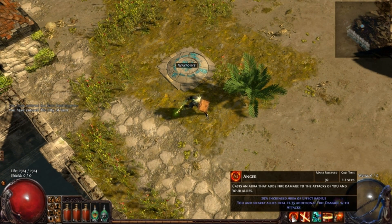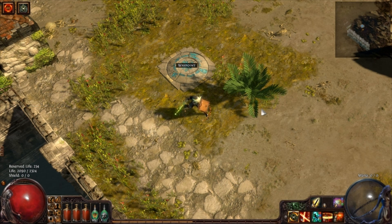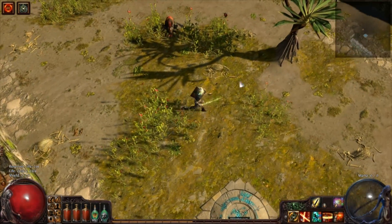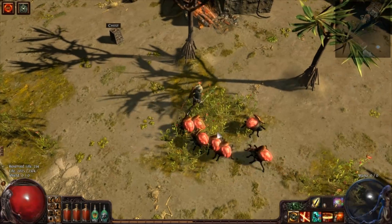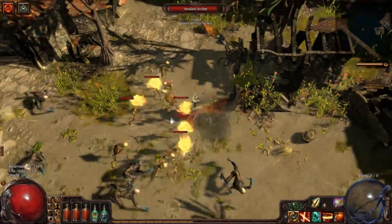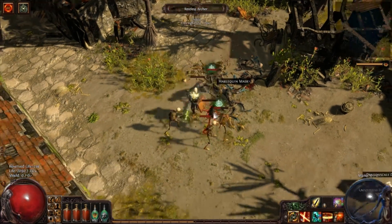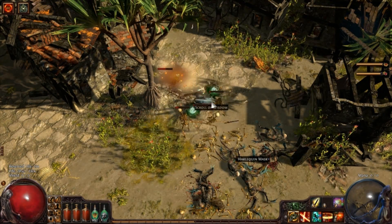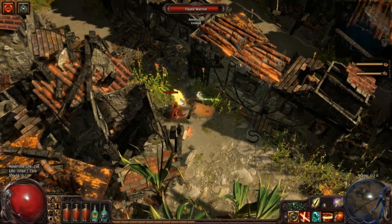I'm only using two auras right now: Anger and Grace. Grace is mandatory, Anger is really good. Anger scales with Lava Lash and Shinobox Pillar pretty well. You play this build like other popular melee builds — basically just run in and wail on stuff. Melee Splash really scales well with Double Strike because you're attacking so fast. And you can see my health drop and you see how fast it goes back up. As long as you've got two or three mobs, it does the exact same thing regardless of how hard they're hitting. I've got a low health pool right now just because my gear sucks, honestly.